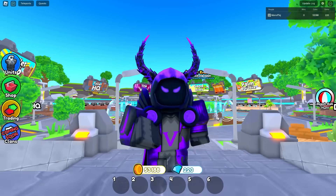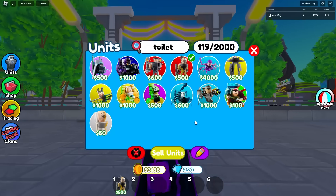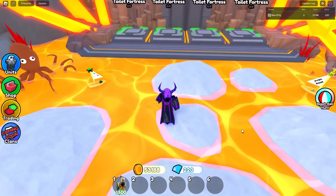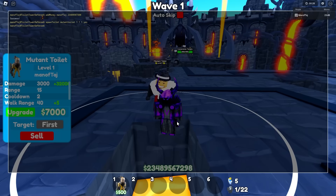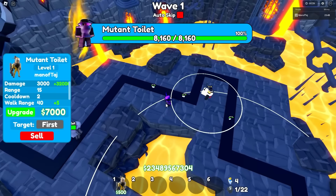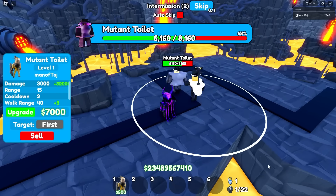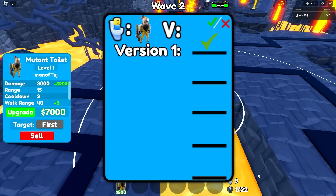For the first Mythic, it's actually the Mutant Toilet — we already have it equipped. On version 1, the range is pretty small, so let's place it down right here and spot a Mutant Toilet version 1 — it already has 8,000 health on it. Hopefully we can defeat it right away. It's finally going to start taking its first bit of damage — down to 5,000 health, 2,000 health — and just like that, we defeated version 1.